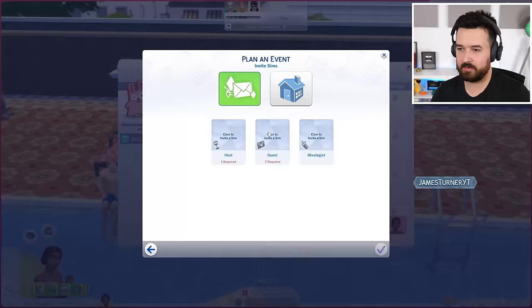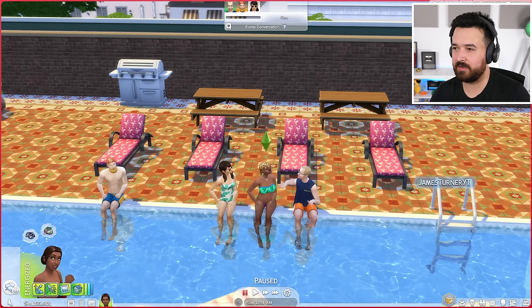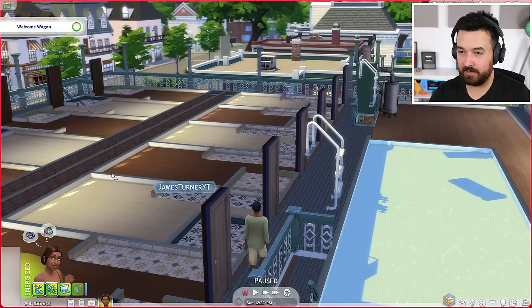I can do a pool party now — I do know these guys, but I need to get to know more. I'm going to continue cooking, maybe I'll get some food, maybe more people will show up. Oh, we're going to get a welcome wagon! Thanks guys. My house is four flights down at the front. Oh, Mortimer's here. Oh my, look at all these people down here.